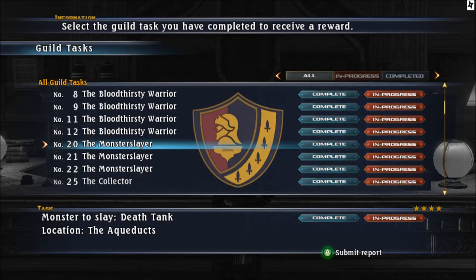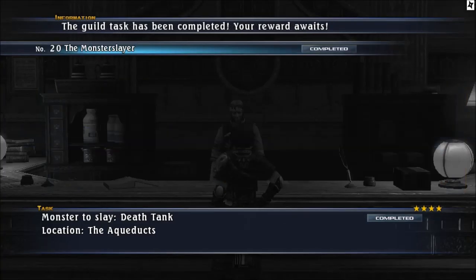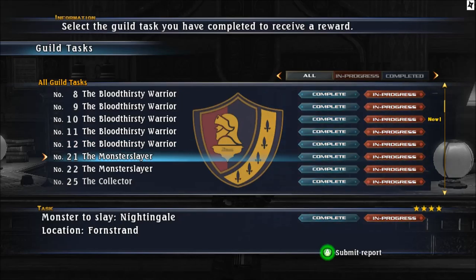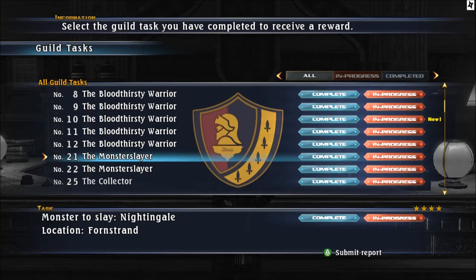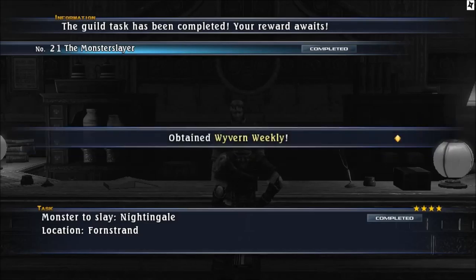Number 20, you get a kill Dead Tank in Aqueducts - you can find them in the Hunter Hunter video for the Aqueducts. On the Xbox version you need to get Pamela Nightingale in Foreign Strand and you unlock Rank 4, Fenris Weekly and Pamela. Number 21 in the monsters you get a kill Nightingale in Foreign Strand. On Xbox you get a kill Nodri in Avercliff - you unlock Skirmish Cross, Wyvern Weekly and Gratia as leader.